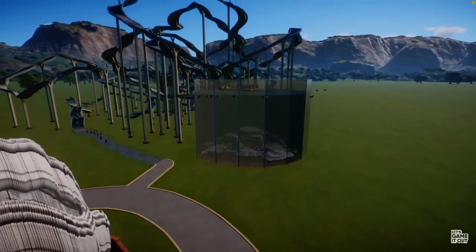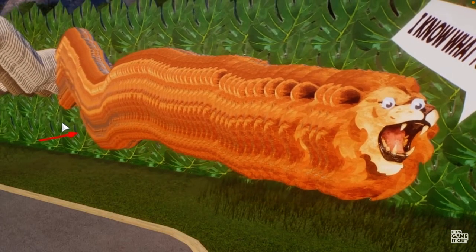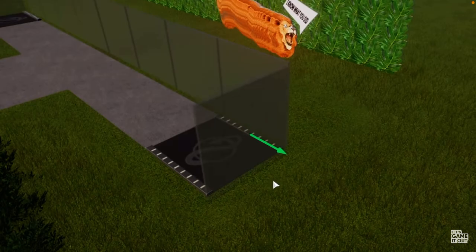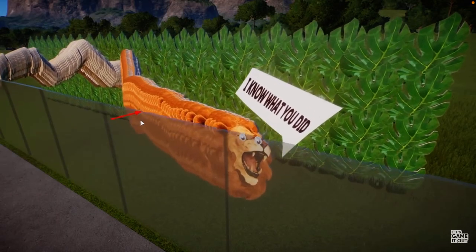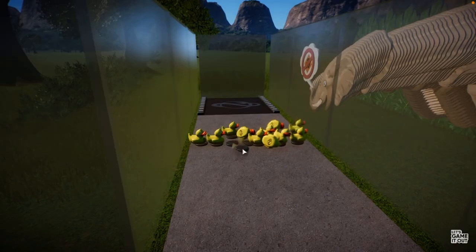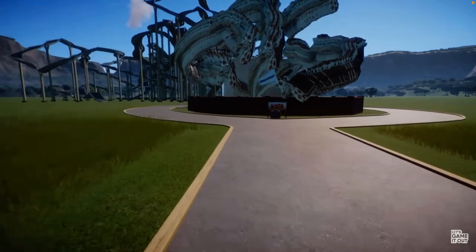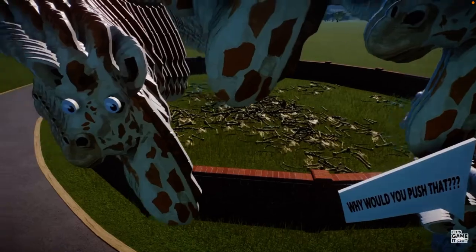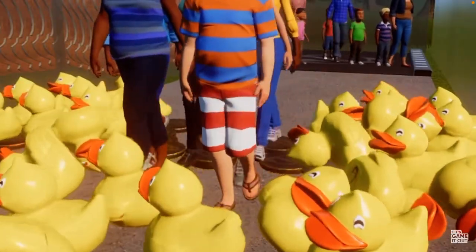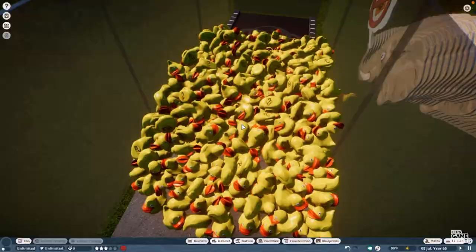Josh removes most rubber ducks to free up frames but leaves a couple for the penguins to enjoy. The lion gets moved back to create a new test space with glass walls on both sides. A line of rubber ducks is placed on both sides to see if human guests interact with them the same way penguins do — since guests will be clamoring to see the gravity-defying penguins. The park reopens and guests arrive.